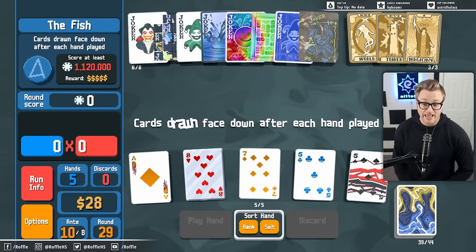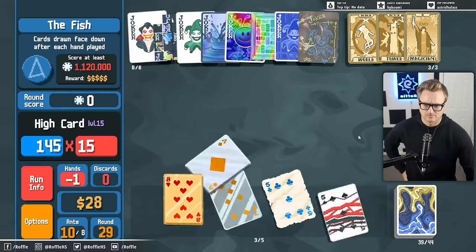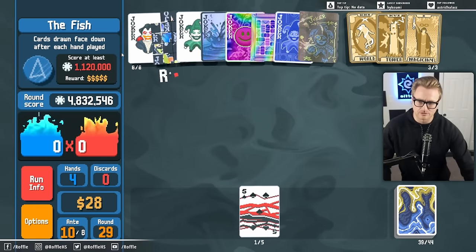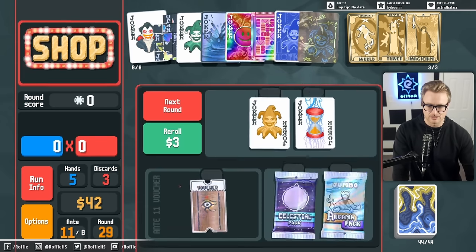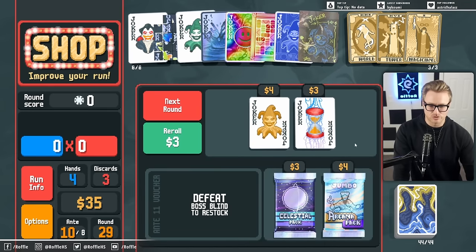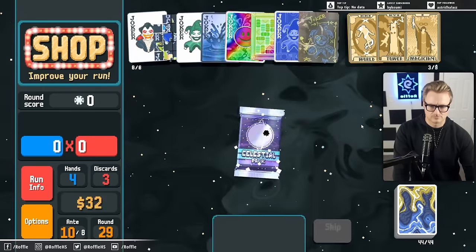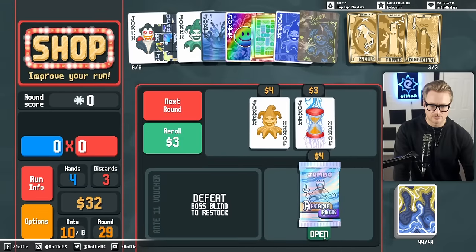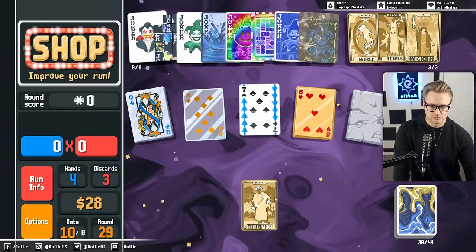This is where I would discard my pairs if I had them. I don't even want to play pairs though, even though I lose some sucking, just because it makes the hand so bad. Let's drop down a little bit — that'll give us more time with the Vampire, who is at 8.6 right now. What I actually want is the tarot card called The Fool. Unlucky.